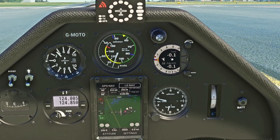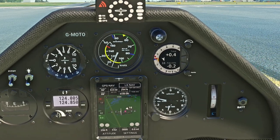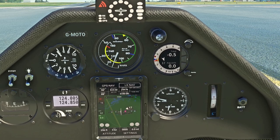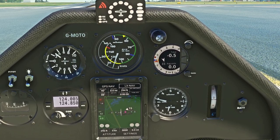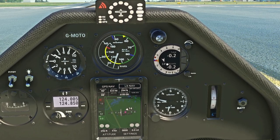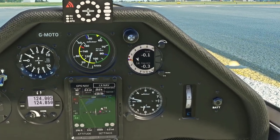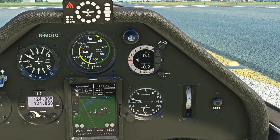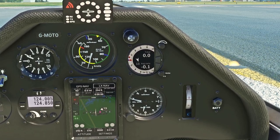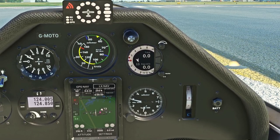The variometer is your vertical speed indicator. Zero means you're level, below zero means you're going down, above zero means you're going up. With gliders, this is probably the most important instrument in here. I have turned it down — if I turn it up you'll hear it. It's one of the most important instruments in the cockpit.